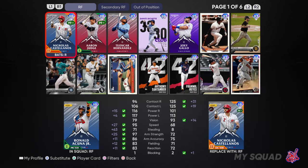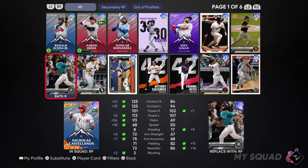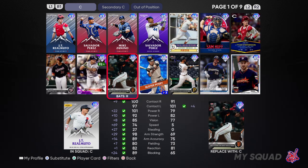I had AJ Pollock on my bench. This is almost how your team should look after — this is probably the best squad I could put together while keeping the theme of Tops Now and the cards that came with July.